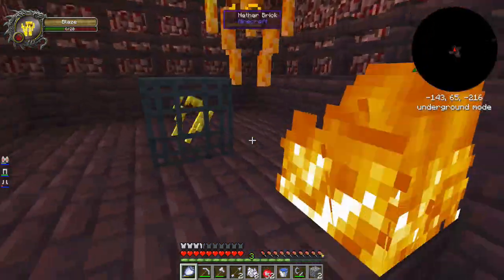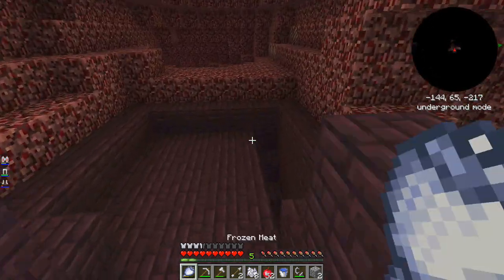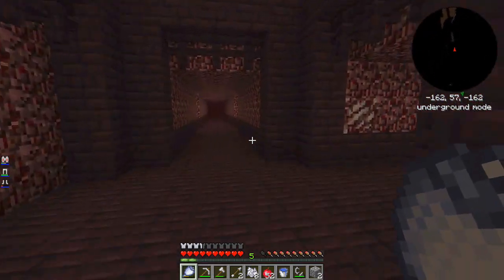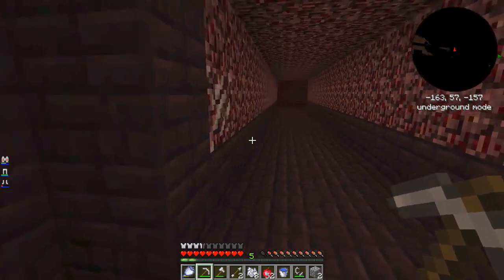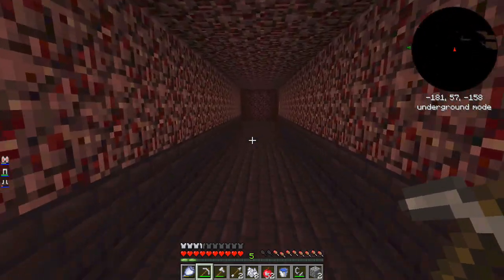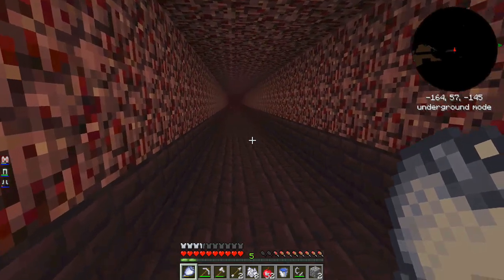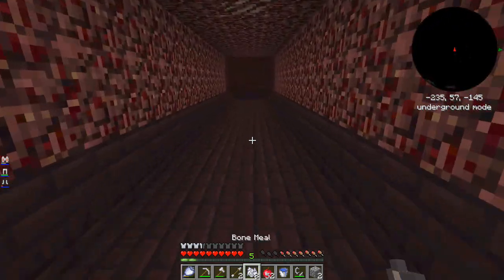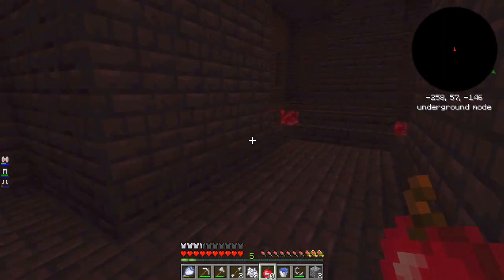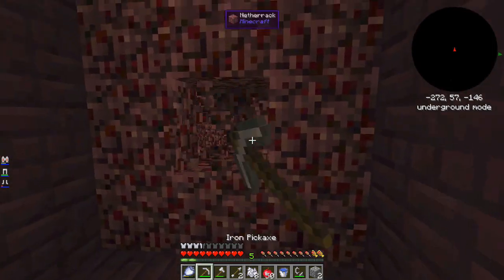There's another blaze spawner down here but I'll save that for other people. It doesn't look like I'm going to find a wither skeleton today. This might not be a developed nether fortress — there are two types: the developed ones and the broken-down ones; this looks like the latter. Wait, I think I found it — oh, never mind. Found it! This is an actual fortress. We got the nether wart over here — we'll take it and leave some for the other members. It looks like a buried one where most of the stuff is underground.